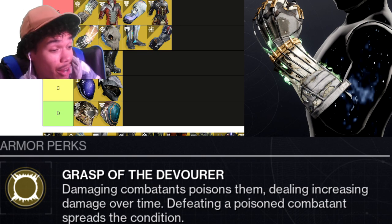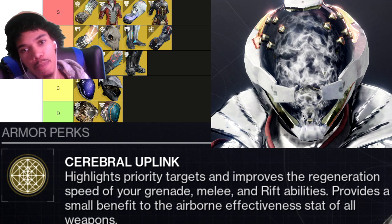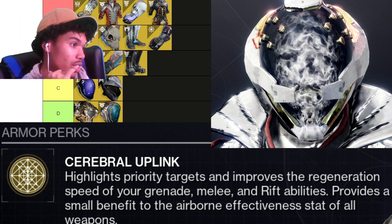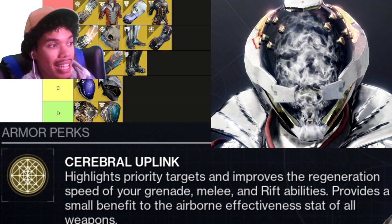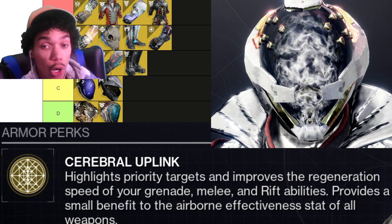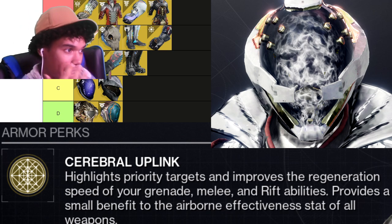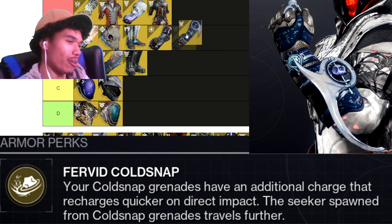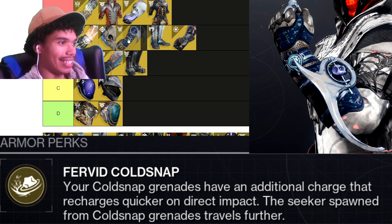Eye of Another World — B tier. Ability spam is so damn strong in this game, and this just lowers the cooldown of every single ability except supers. Before Osmiomancy Gloves existed, this is what you'd use for the fastest turret cooldown. It's useful on every single subclass, which is why it's this high.